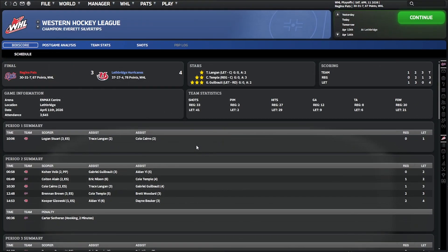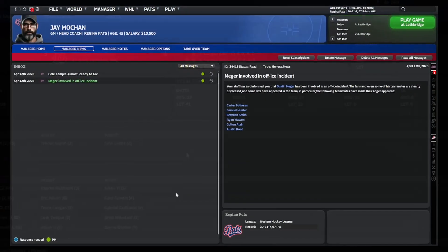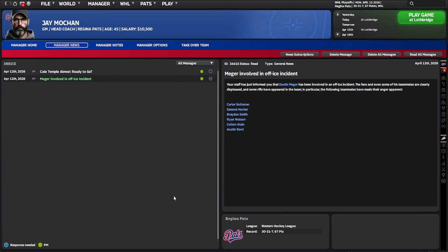Game number one is out of the way — we did lose 4-3. Quite a high-scoring second period but we couldn't quite get that fourth goal to tie things up. Then your staff informed you that Dustin Meeker has been involved in an off-ice accident. The fans and even some teammates are clearly displeased and rifts have appeared in the team — in particular Sovereign, Hunter, Smith, Watson, Elaine, and Root. Sovereign, Smith, Watson, and Elaine are doing all right, so we really didn't need this in the playoffs.